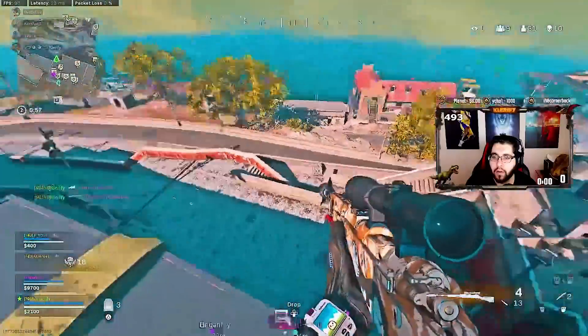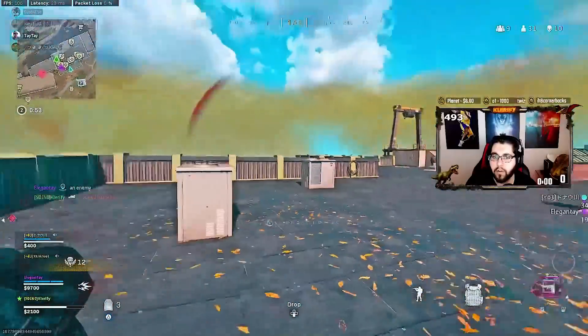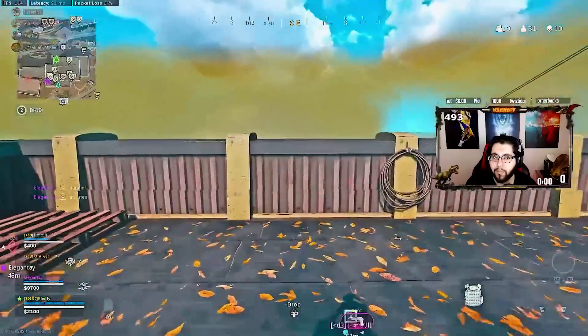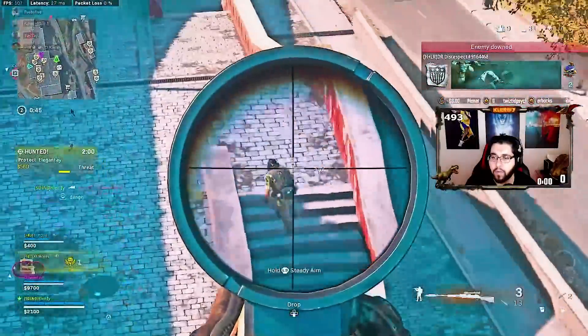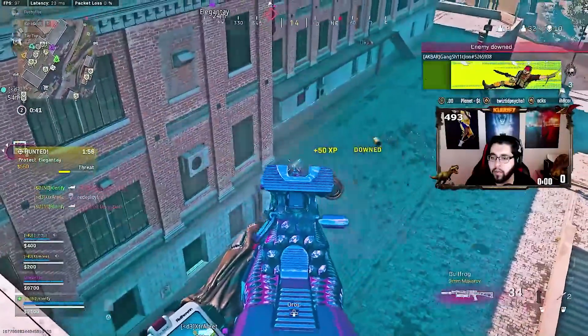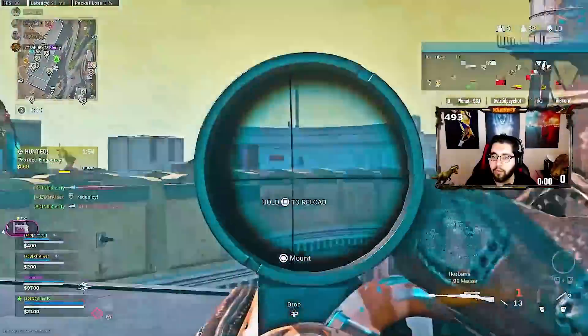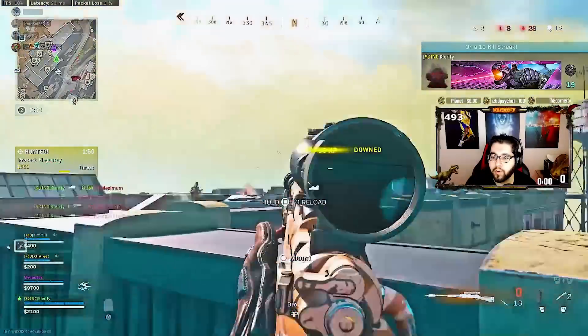I'm landing in. How do you have swamp protection right there? Up top, up top on you, on your left. Close.